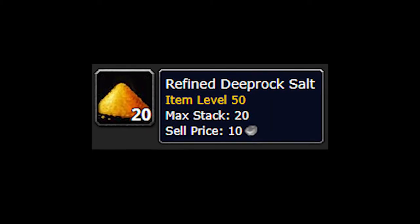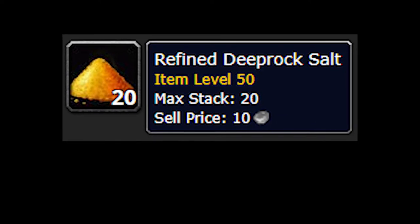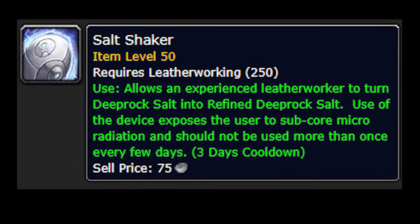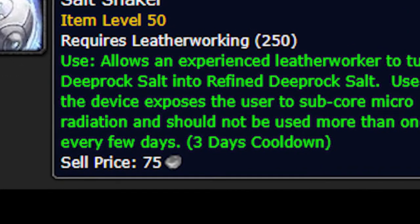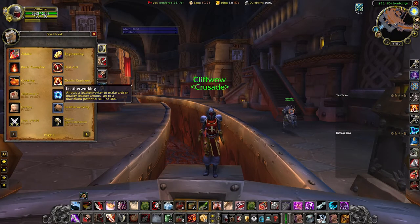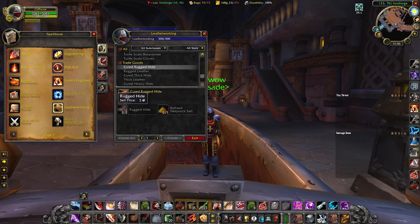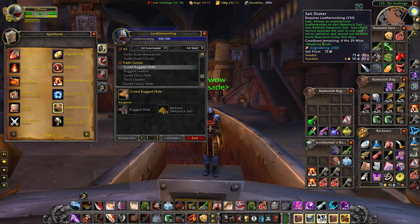Next up is leatherworking — this is the profession I went on my main. Leatherworking allows you to make something called Refined Deep Rock Salt. To do this, you buy a Salt Shaker, usually from the Auction House — it's made by engineers. The Salt Shaker allows you to buy a Deep Rock Salt, which is just a few silver, and turn it into a Refined Deep Rock Salt. The Refined Deep Rock Salt can then be combined with a Rugged Hide to make a Cured Rugged Hide. These are used in a ton of different recipes, specifically Devilsaur sets and recently the Hide of the Wild Cloak, which is the best-in-slot healing cloak for basically every class.